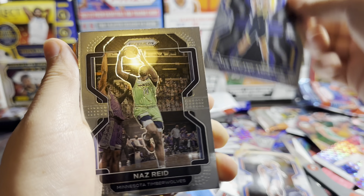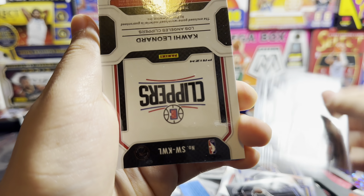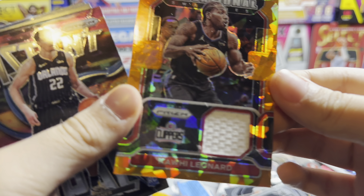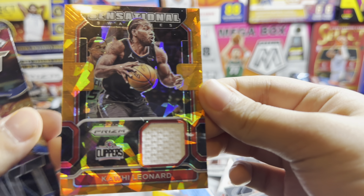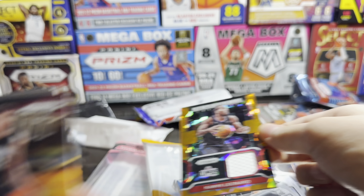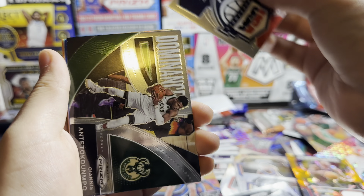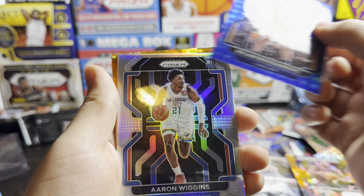Josh Anderson, Anthony Edwards, oh that's pretty cool - wait, Kawhi Leonard! Kawhi Leonard - oh I didn't even see that coming! Kawhi Leonard orange ice Prism pass - what! Franz Wagner, cool. I literally pulled this exact card in a blaster. Aaron Wiggins, Trey Young.